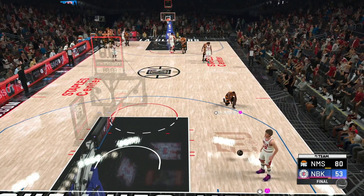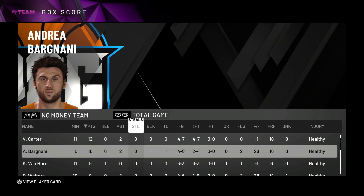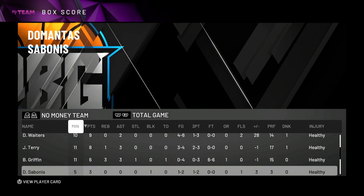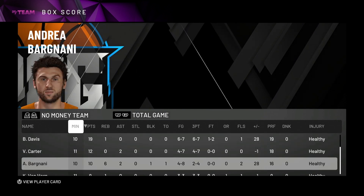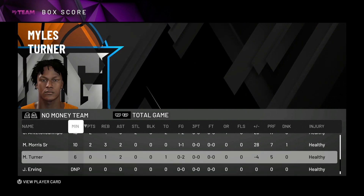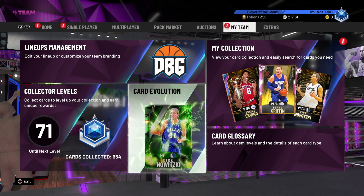An easy 27-point win in the end. Baron Davis had 19 points, six of seven from three. Vince Carter had 12, four of seven. Andrea Bargnani had 10. Keith Van Horn had nine and didn't miss. Deion Waiters went one of three from three but four of six in the field for nine. The Jet had eight, Blake Griffin had six. Funnily enough, the starters were minus one — the bench killed it, bench plus 28. Domantas Sabonis had three, one of two. Giannis had two. Miles Turner didn't score.